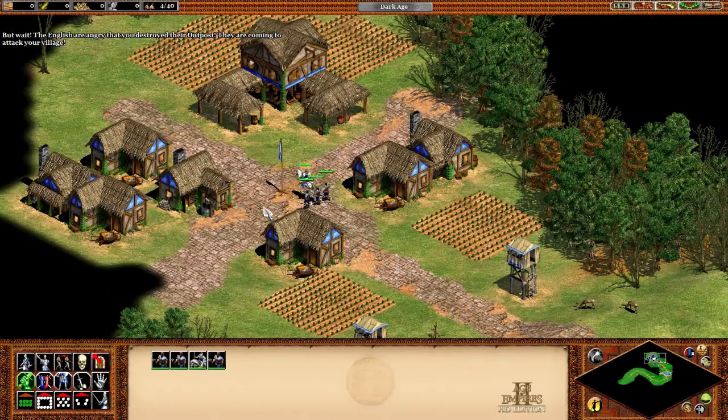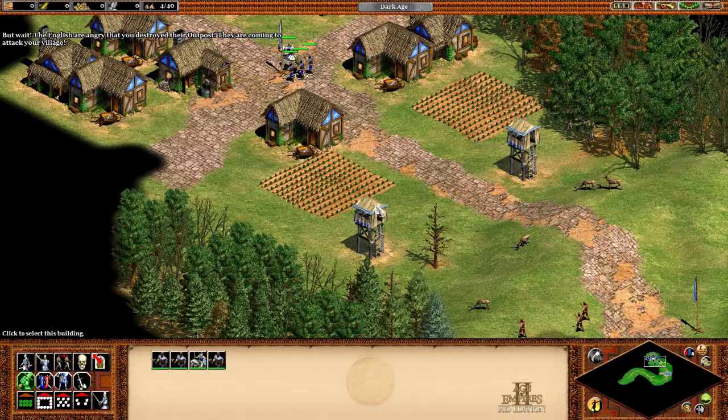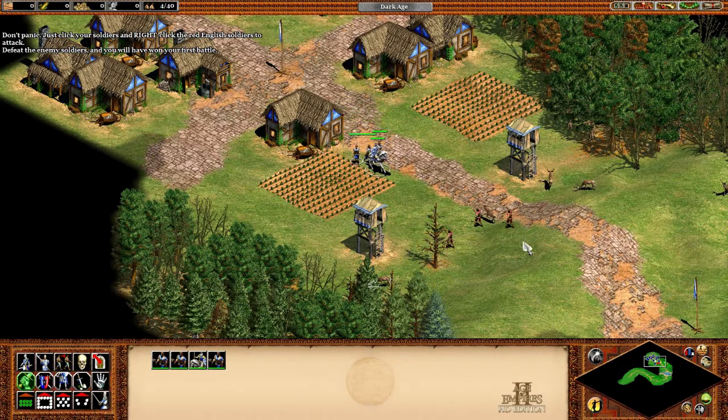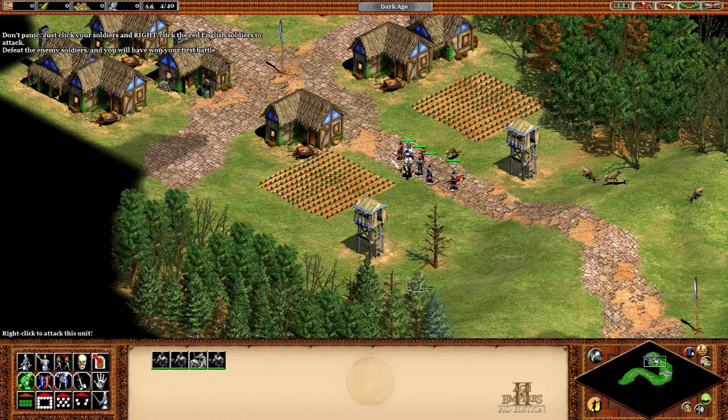The English are angry that you destroyed their outpost — they're coming to attack your village! Don't panic. Just click your soldiers and right-click the red English soldiers to attack. Defeat the enemy soldiers and you will have won your first battle!